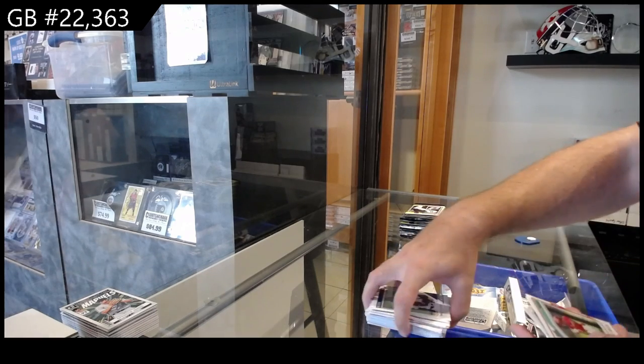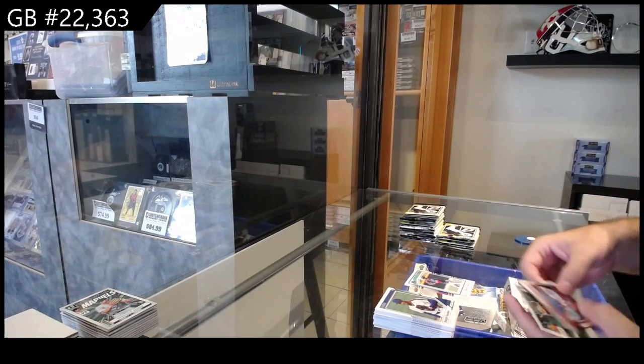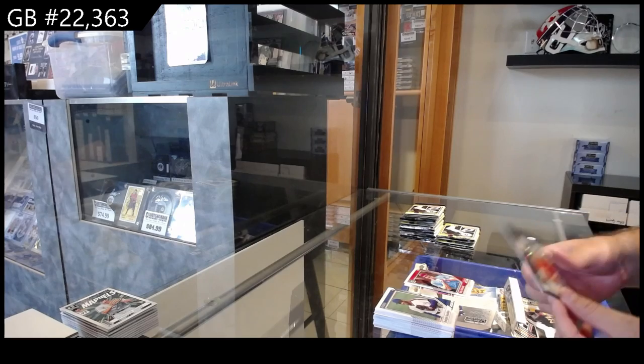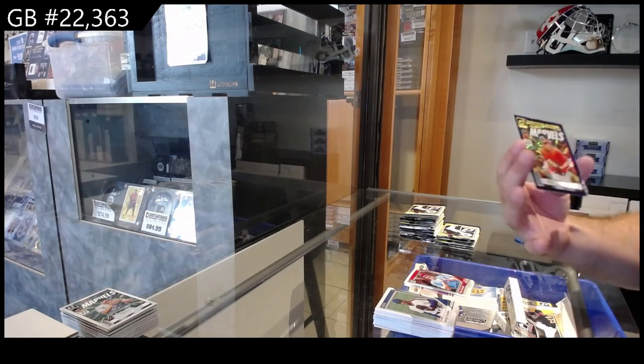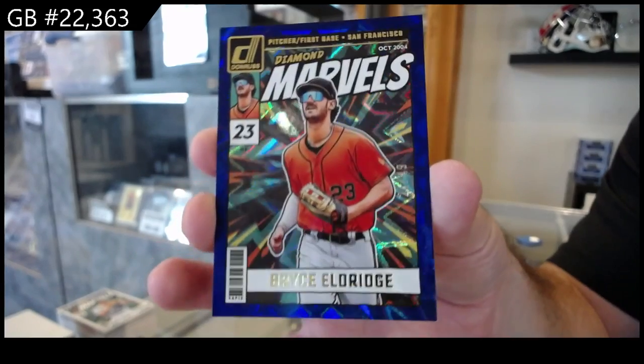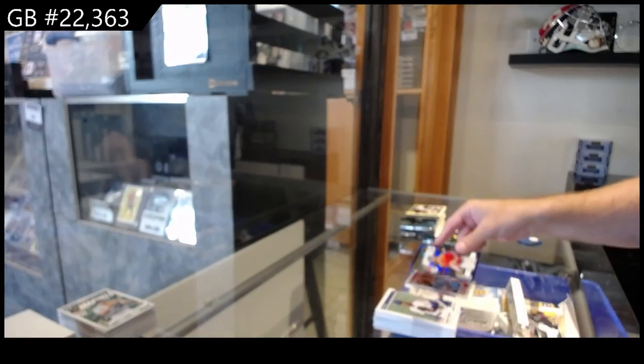We've got a prospect of Green for Washington. Prospect of Walcott for Texas. Optic of Schmidt for Philadelphia. And an Eldridge numbered to 49 for San Francisco — Marvels numbered to 49.